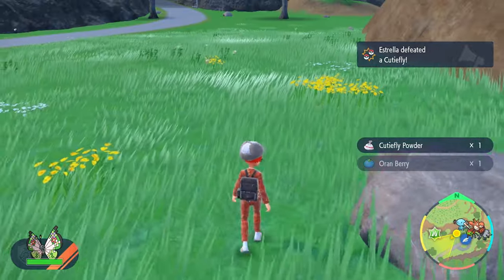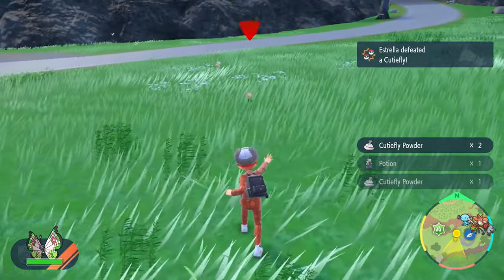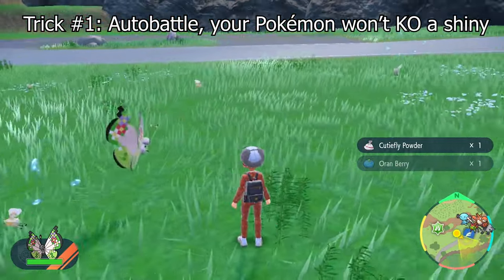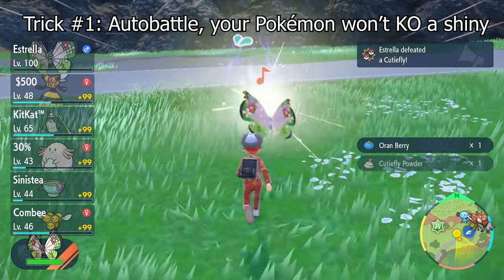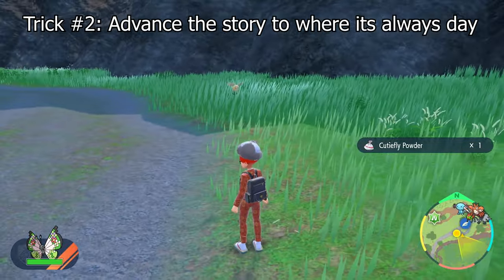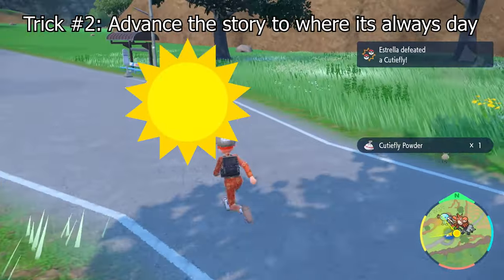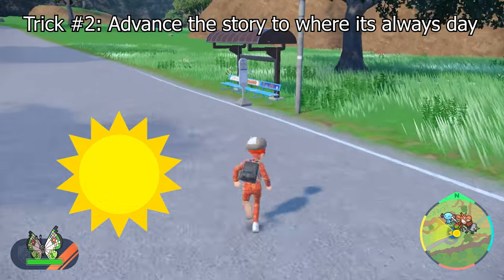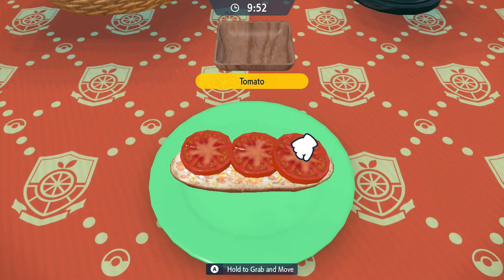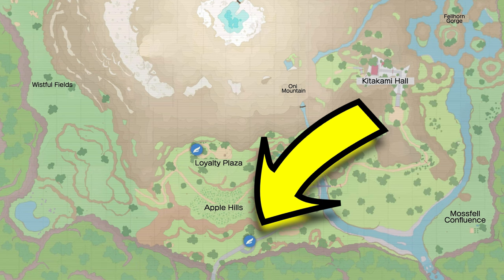Luckily, there are a few tricks we can employ to make this hunt a little easier. The most obvious one is to not even bother looking for the shiny colors at all, and just auto-battle everyone you find using Let's Go mode until your Pokémon decides it couldn't hurt a shiny fly. If you haven't finished the story mode in Kitakami, you can give yourself another edge by progressing to a point where the time is locked to morning or day. Since Cutiefly won't spawn at dusk or night, if you're able to keep the sun up all the time, you won't need to worry about moving your clock around to keep the spawns coming. Since Cutiefly spawns alongside Ralts or other bug types in most of its range, I personally recommend trying out a fairy sandwich right near where you enter Kitakami to narrow down the spawn pool.